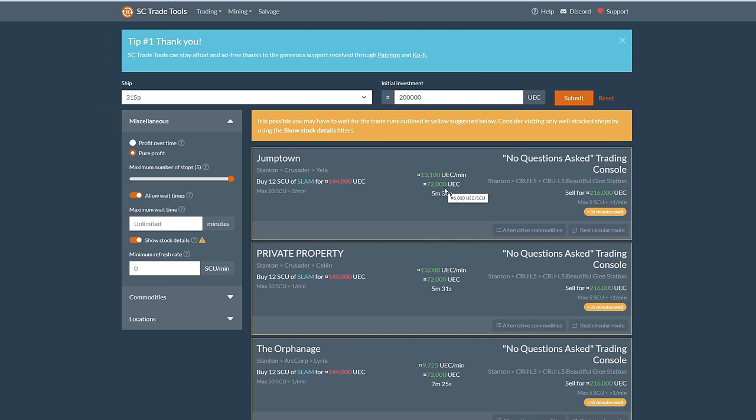All in all, that run netted us just over 34k of profit, which really isn't bad for about 10 minutes on the job. If we were able to keep these sorts of rates up for an hour, we'd be looking at 150–200k an hour, which with only a small ship is pretty good going. However, one thing I would avoid doing when smuggling — or when trading more generally — is getting complacent. I'm pretty sure we've all watched enough cop shows to know that drug dealers tend to get busted when they fall into too much of a routine. So I would strongly recommend not going straight back to the Orphanage to buy more SLAM again.